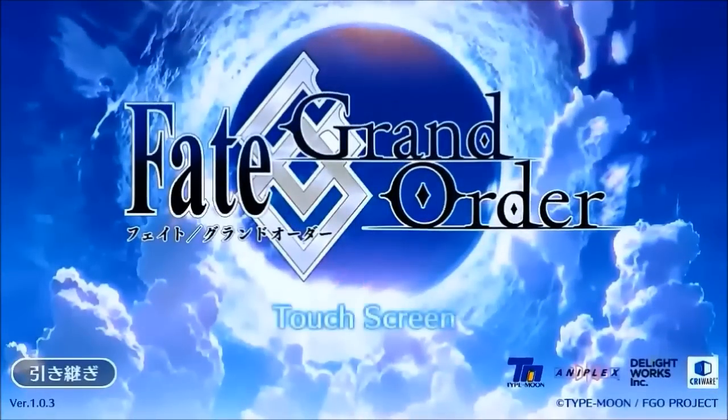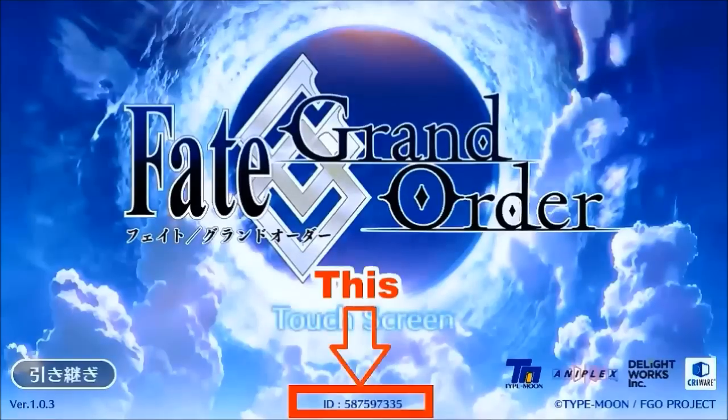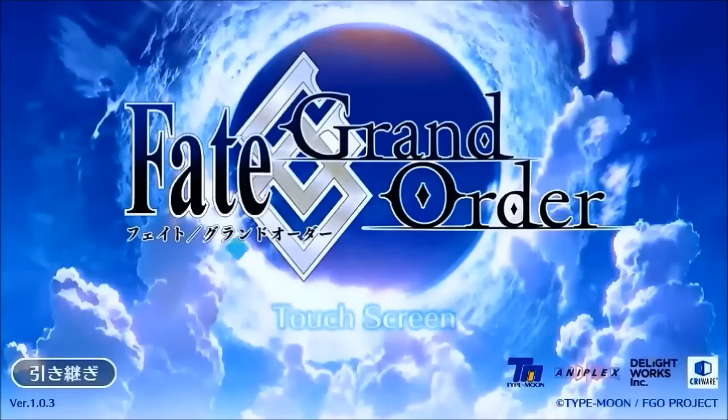What I will do now is log in to the account I used earlier instead of starting a new game. How do I know that what's in front of me is a new game? If there is an existing account, you will see your friend code displayed in the middle of the screen — but in this case, it doesn't. To log in to the earlier account, instead of touching the screen in the middle, you need to touch the button at the bottom left.